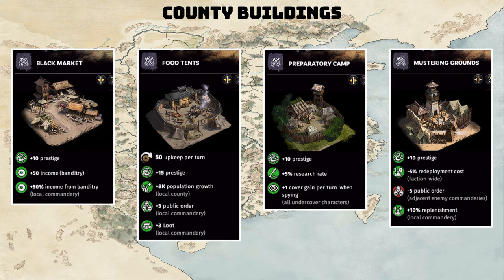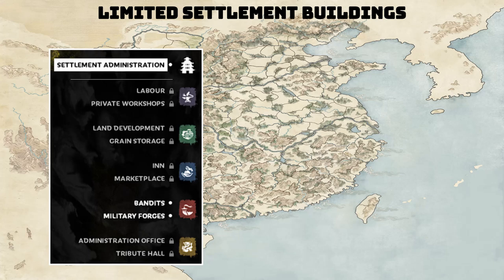Let's talk about other factors that affect how we build our economy for Bandit factions. There are limited settlement building options inside your settlement counties. For each category of the Wuxing synergies, you only have two buildings instead of the typical three. Missing from industry is the State Workshop. Missing from green is Government Support. Missing from blue is the School building. The red got pretty much revamped — you only kept the Forge, you have a new Bandit building, and you're missing Conscription and Military Infrastructure. In the yellow, you're missing the Temple and Tax Collection, replaced by something called the Tribute Hall.